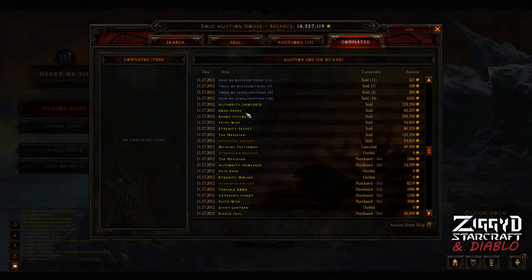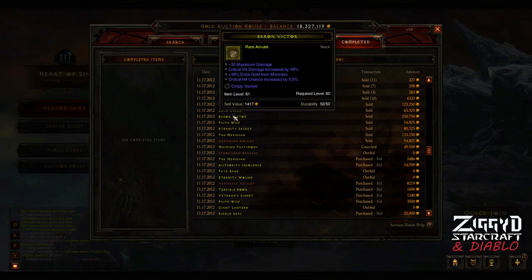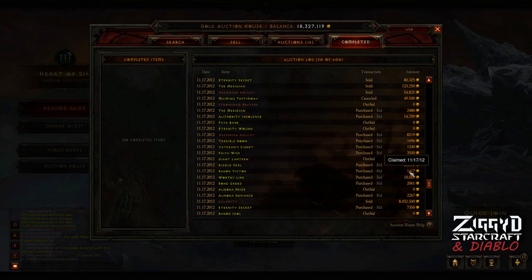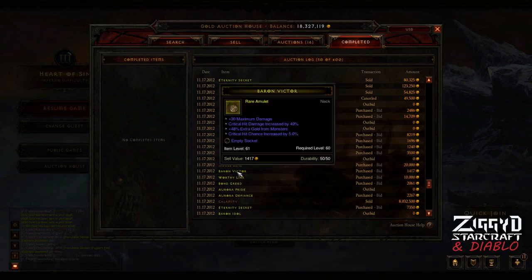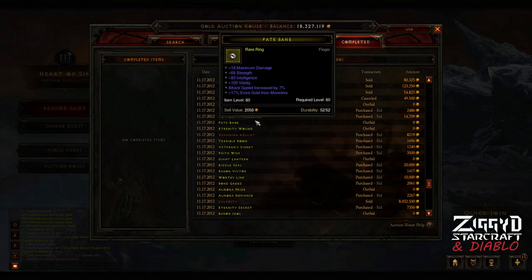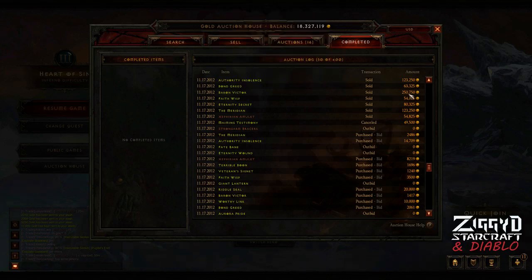Let's look at an amulet for comparison. This is a pretty good amulet — it had decent crit damage, crit chance, a high gold find stat, a socket, and a damage bonus. I saw it listed for 1,400 gold, so I bid around 20,000 on it and no one else happened to bid at the time. I got it for only 1,400 gold and sold it for 250,000 gold.